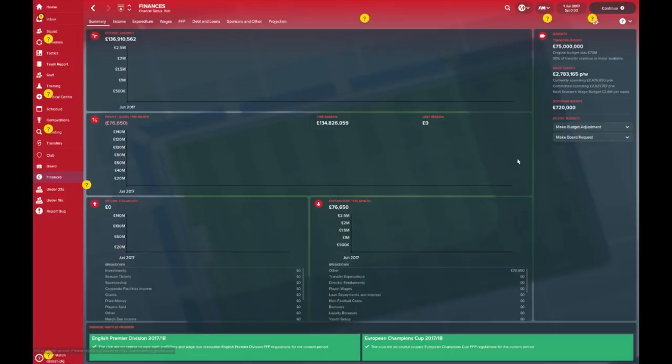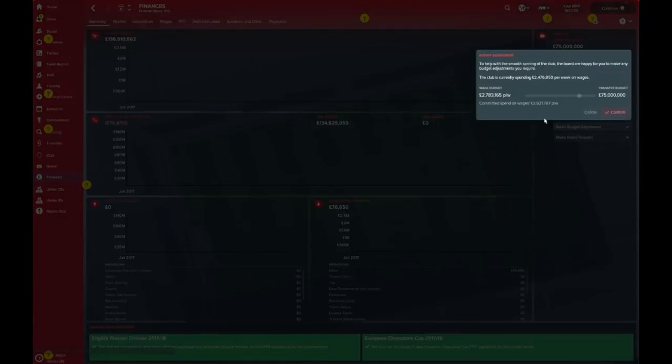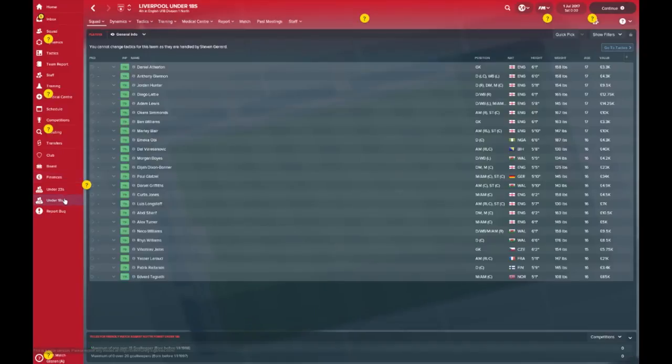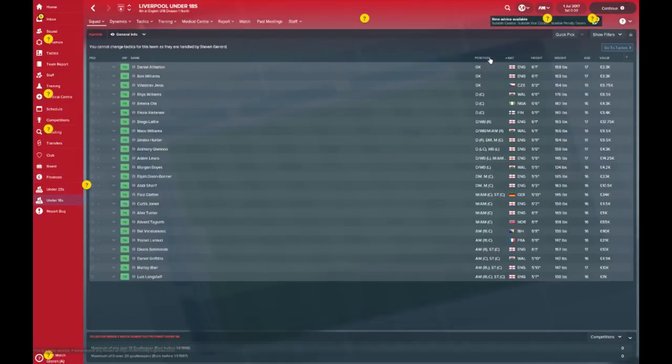Take a look at the crucial bit of business: transfer kitty of 75 million straight off the bat, and the board will allow you 90 percent of any transfer dealings you make. There are a number of players you probably want to get rid of considering the sloppy defending. You can tweak it further, pushing all the way up to 88 million, though that will drastically reduce your 2.7 million pound wage structure.